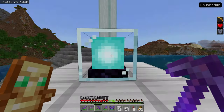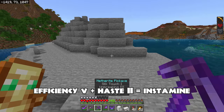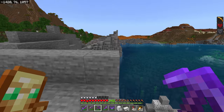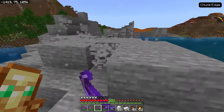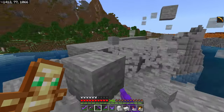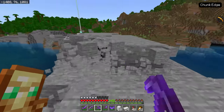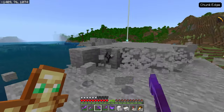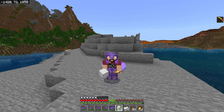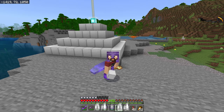The money maker — the whole reason you want a beacon in the first place — is Haste plus Haste 2. Combine these two things together and as long as you have Efficiency 5 on your tool, you can instamine almost every block in the game. There are a few exceptions like obsidian and deep slate, but for the most part blocks just melt away in front of your eyes. This full beacon base costs two full stacks plus 36 blocks of ore.